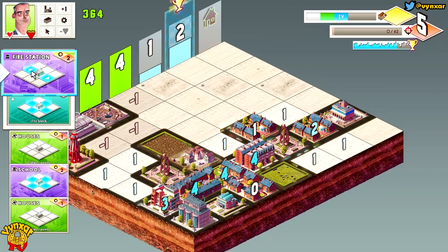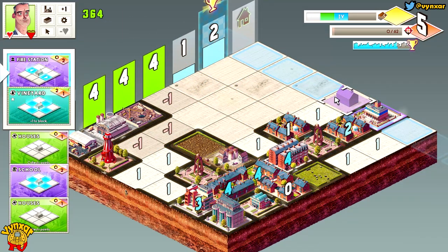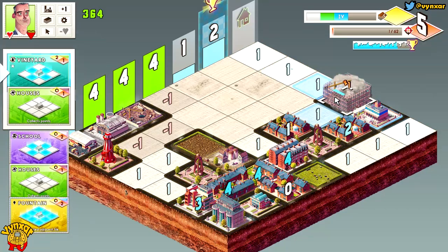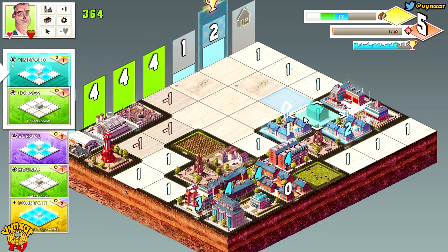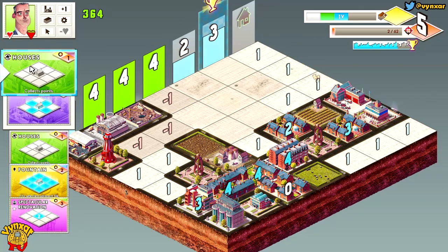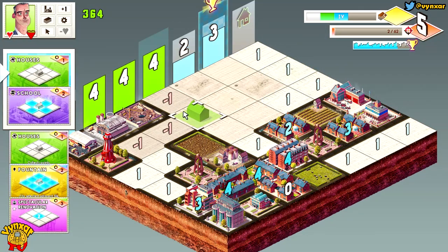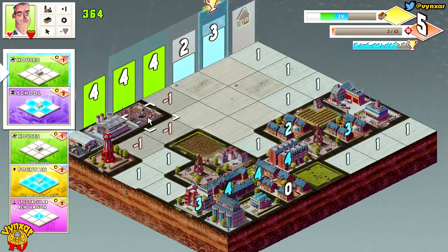I've got another one — lucky. Let's just go for another line, which is maybe this one because I've got nothing here. Then I've got the vineyard and I'm going to use this one. Maybe here — maybe a bit further. No, maybe here. I don't want to finish the line already. Let's just do a few more lines so I can crush a lot of lines at the same time.